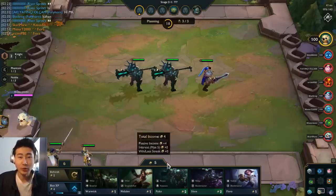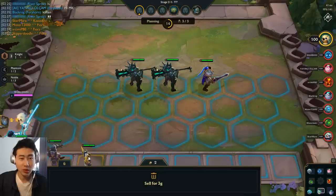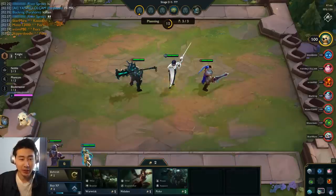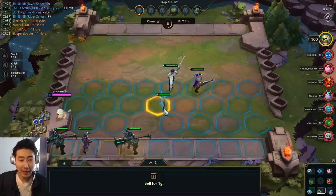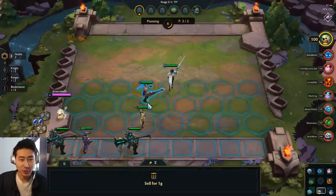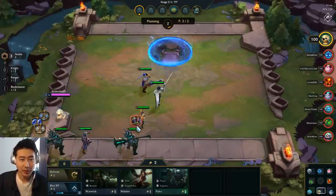So as long as you hold that large amount of gold in your bank, you will constantly get a passive interest rate. It's like a bank account — if you've ever opened one, it's exactly the same thing, and that's why it's called interest.